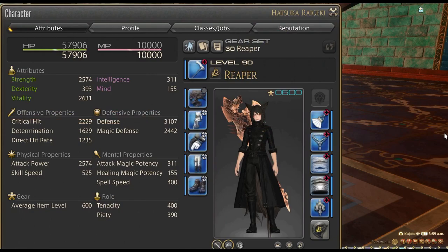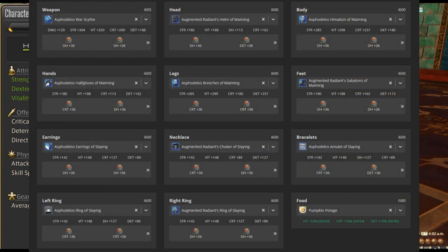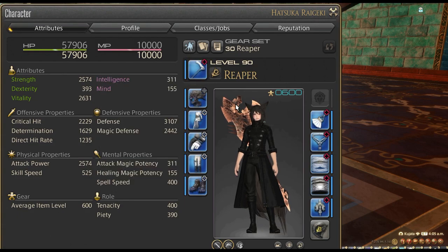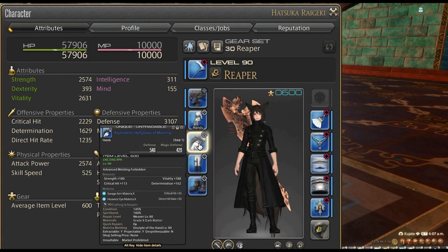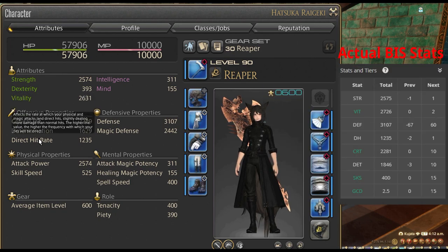Let's take a look at my gear set for Reaper. You'll notice it's slightly different from what The Balance's BIS is. When I was gearing my Reaper, I just slotted in the alternative right-side gear from my Samurai, and on the left side I focused on the highest item level possible and followed the meld priority. I'm not using optimal materia either — it's just random materia focused on the meld priority. Yet despite that, I can clear any content on Reaper and still post 99s, even though the Critical Hit, Determination, and Direct Hit Rate differ from The Balance's BIS.